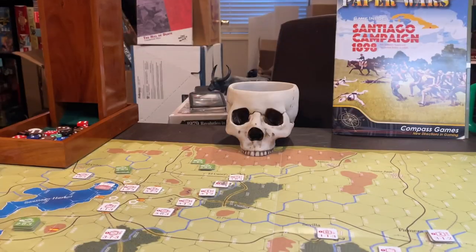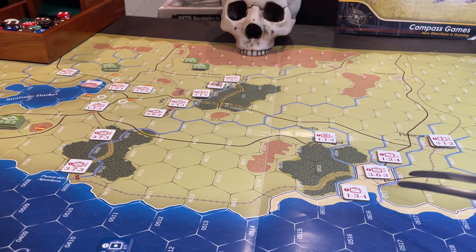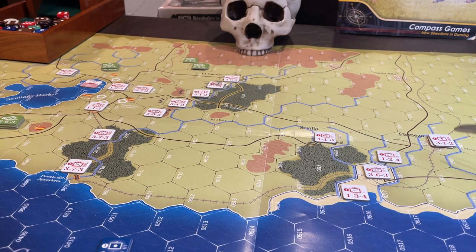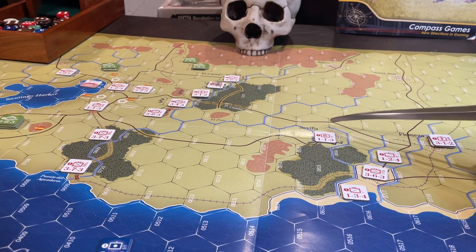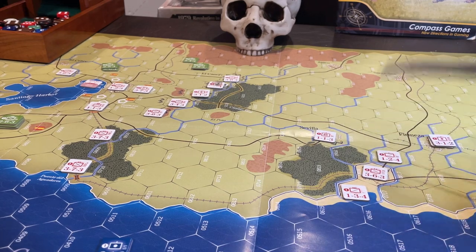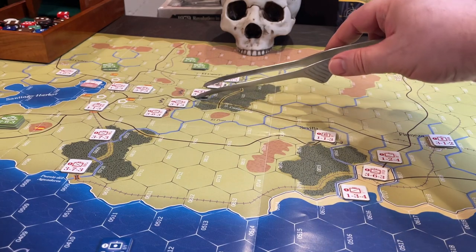Taking a look at the map, the Spanish are laid out in defense here, and the American beachhead is going to be down here at Daiquiri. We're using the historical setup. These units have their choice of being between Siboney, Firmeza, and Sevilla or adjacent to those spots. Over here there are a couple of guys that can be in three different hexes. We've got San Juan Hill here and Kettle Hill here.